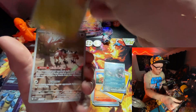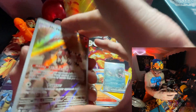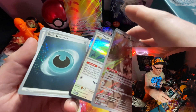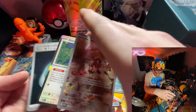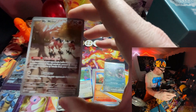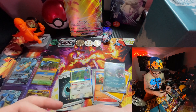Reverse Holo Electrode! We got the Alternate Art Mr. Mime. Oh no, and a Ditto. Whoa, and we got a sparkly energy card. Holy cow, what is this pack? We got a Cosmos Foil Energy, a sweet Holo Ditto, and a cool Alternate Art Mr. Mime. Dang! We got three hits in two packs.